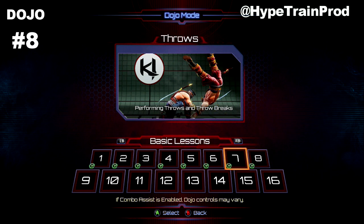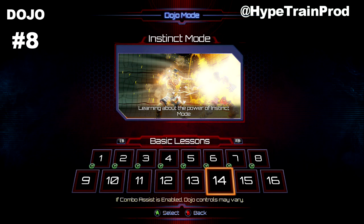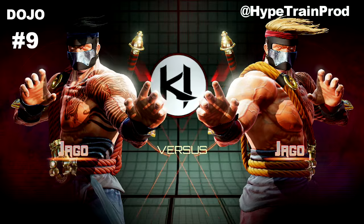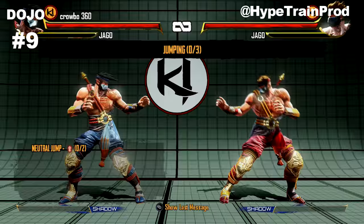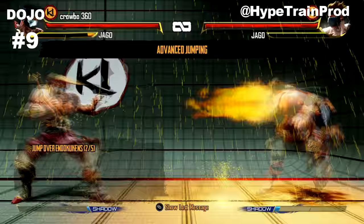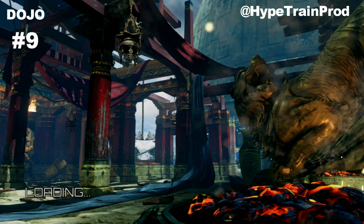Those are the first eight basic lessons done. You have the option to go through lessons nine to sixteen to get the orange belt, or like I do here, rather than go through all that, I repeat lesson one over and over again. This is the navigation lesson - the movement, dashing, jumping, and using jump to evade fireballs. That's the ninth dojo lesson completed.